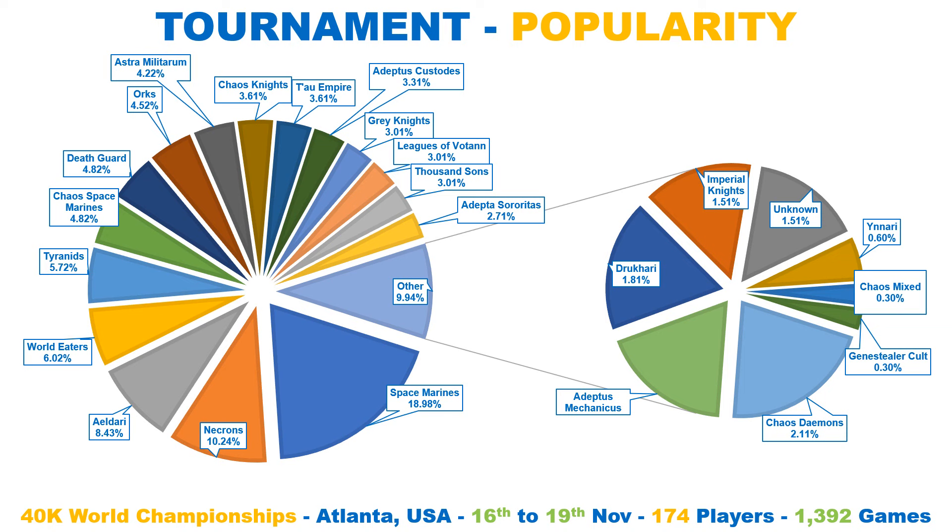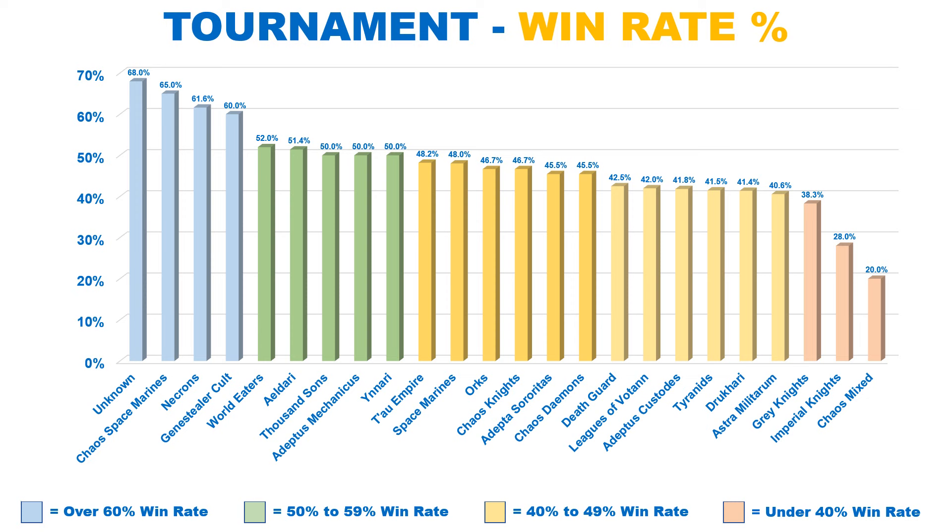Unsurprisingly, Space Marines are the most played faction with 18.98%. Necrons are in 2nd with an impressive 10.24% of players, with Aeldari in 3rd with 8.43%. It takes our resident stats guru and ultra-Marine fanboy Fearless Fox many hours to collect all the data. It would be great if you could show your appreciation by liking and sharing the video — it really helps us with the YouTube algorithm.